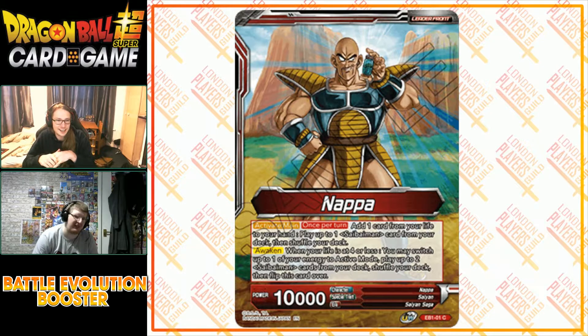On awaken: you may switch up to one of your energy to active mode and play up to two Saibimen from your deck, then shuffle your deck. I love that so much. We have more leaders that play stuff when they awaken — it's really cool to see them playing with awaken like this. Obviously you lose the draw, but you're getting two cards and you're untapping. I think it's a fair trade.